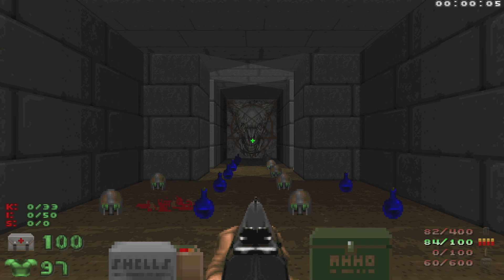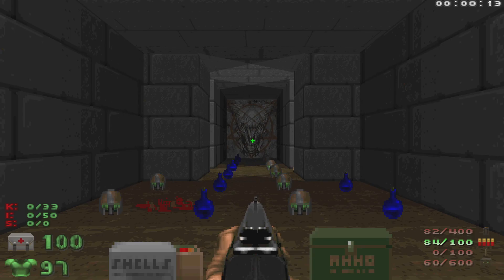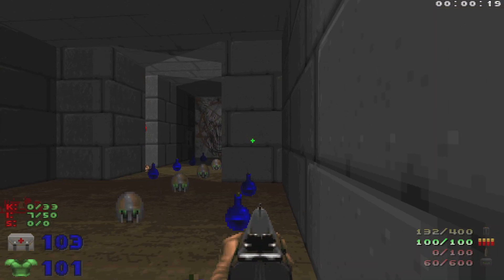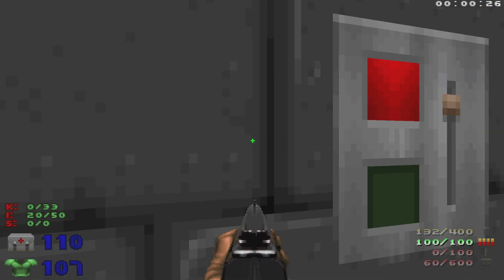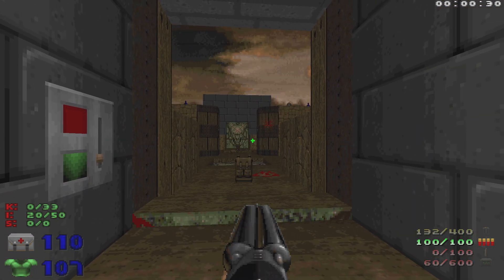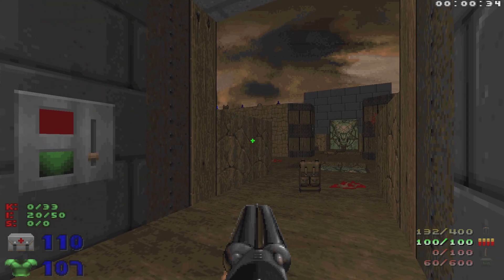Welcome back to my 100% playthrough of Doom 2's Zone 300 on Ultra Violence. This is Map 7, Heavyweight. We have 33 kills, 50 items, zero secrets. We're gonna start off by grabbing all the goodies in here, then hit this switch right here, and it's gonna open up the main area. We're gonna have a lot of imps and mancubi in this starting area.